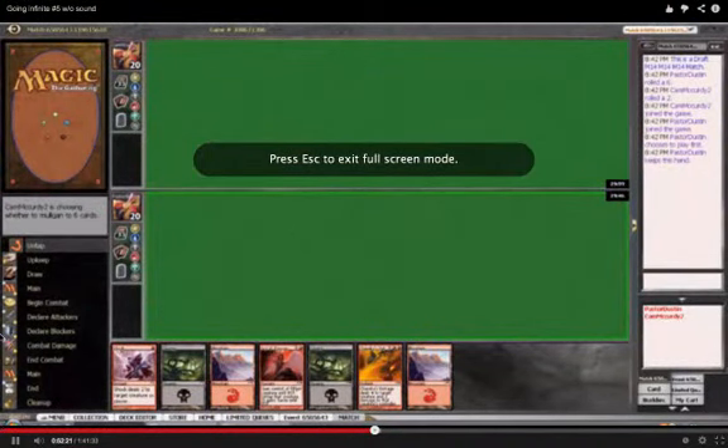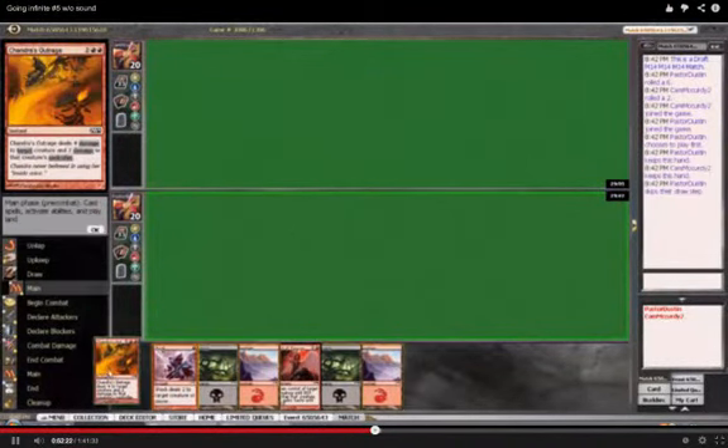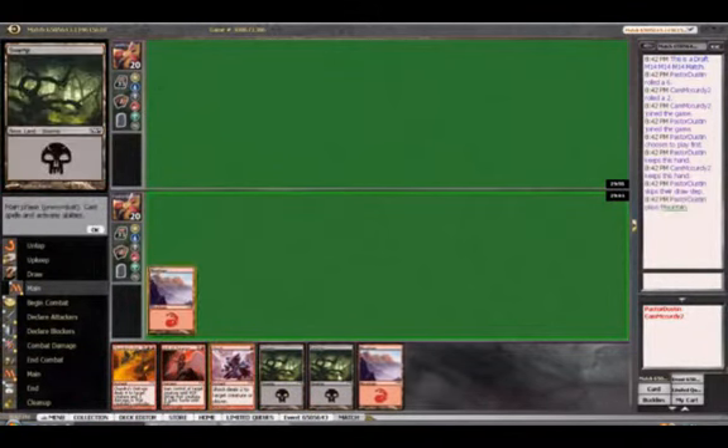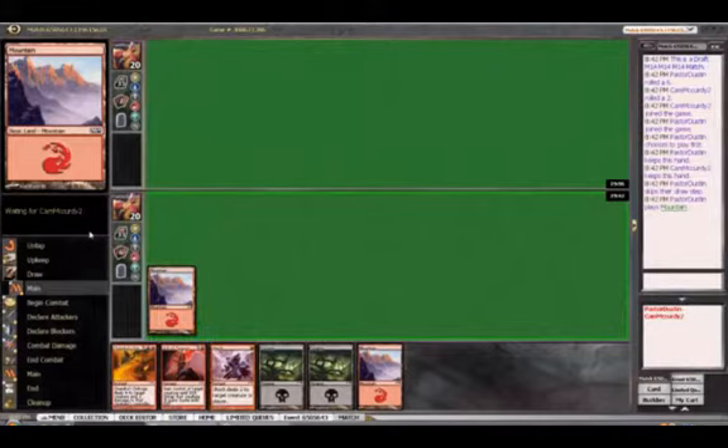Here we go with the finals. This hand has no creatures, but I can cast all my spells, and all the spells are fine, so I will not toss it back.